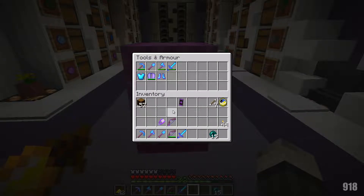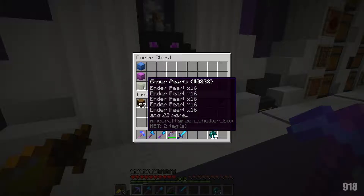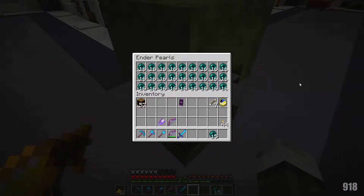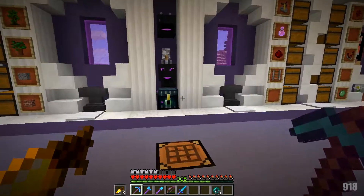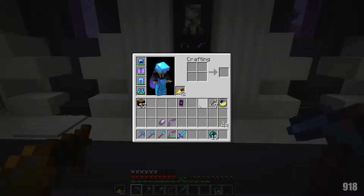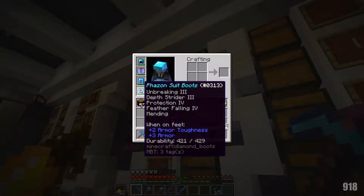A backup suit of armor would be very nice, just in case I die and lose everything — I really want to get started on that with 365 levels and all that good stuff. Then we have what I thought would be a really good idea: just a shulker of ender pearls, so when we're out exploring I don't have to go all the way back home for them.